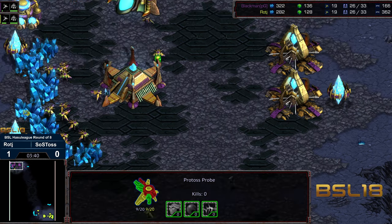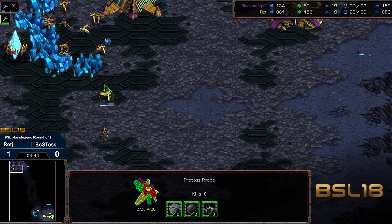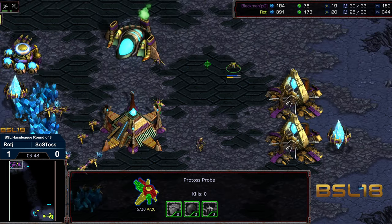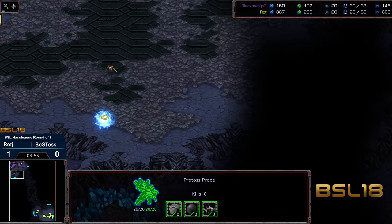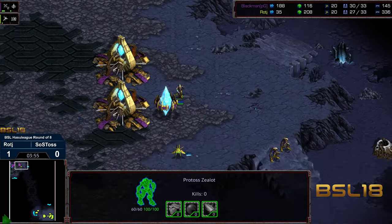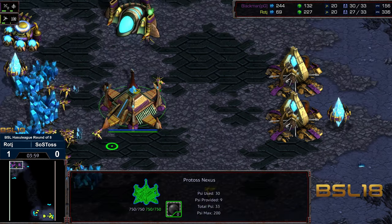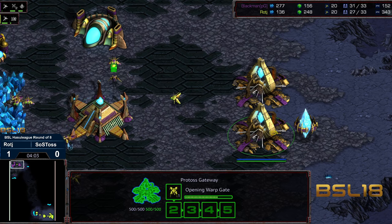So he's going to be down a little bit economically because he's down a mining probe. But he's up a huge amount of information. As a result, feeling comfortable to go ahead and go two-gate into Nexus as the response. And in the meantime, SOS Toss is completely in the dark — SOS Toss does not have an indication of anything for the moment.